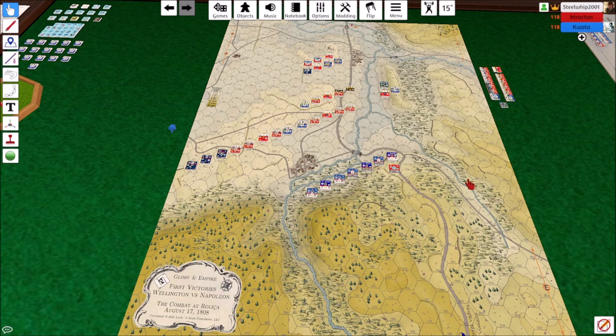We have a special treat today — we haven't really seen much of this on our channel. We're taking a look at Terry Doherty's design of Glorian Empire: First Victories, Wellington vs. Napoleon, and we are fighting at Roliça. Mr. Jeff Fry, Mr. Sexy Hexy himself, is here with world-renowned game designer Keith Tracton. Jeff has done some marvelous videos on it, so go over to his channel, Hex2Hex.